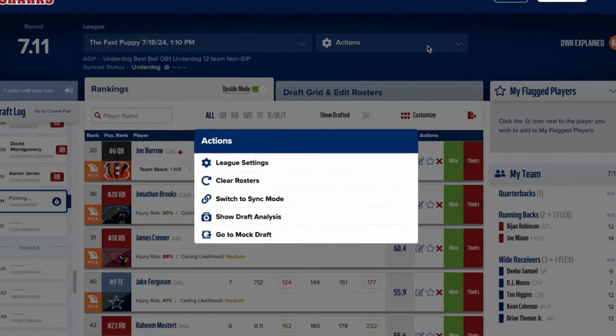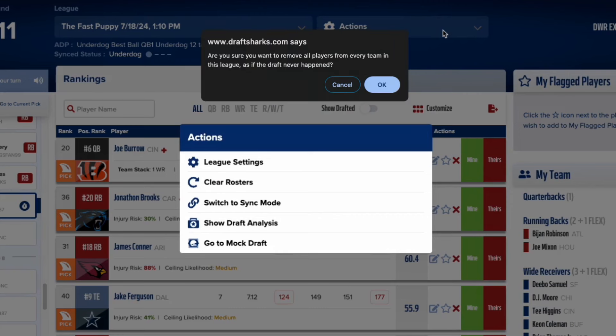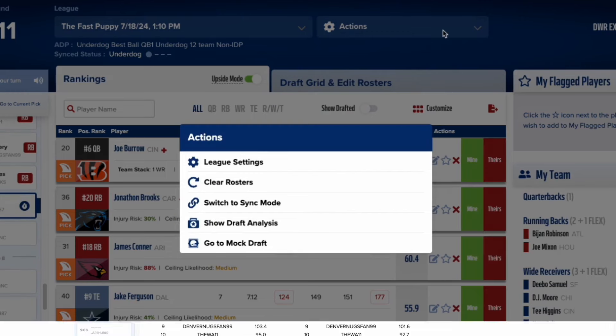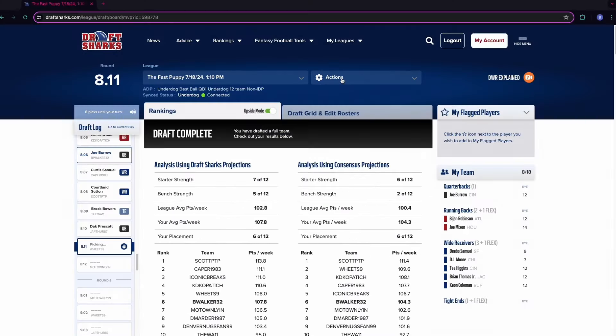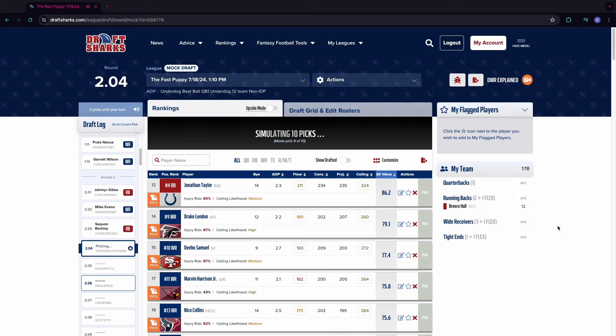From the action dropdown, you can go to league settings, clear rosters — which will delete all players from your board after a warning message — change from sync to manual mode or vice versa, view draft analysis which will analyze each team as if the draft ended at that moment, and go right to the mock draft tool in case you want to get more practice reps in.